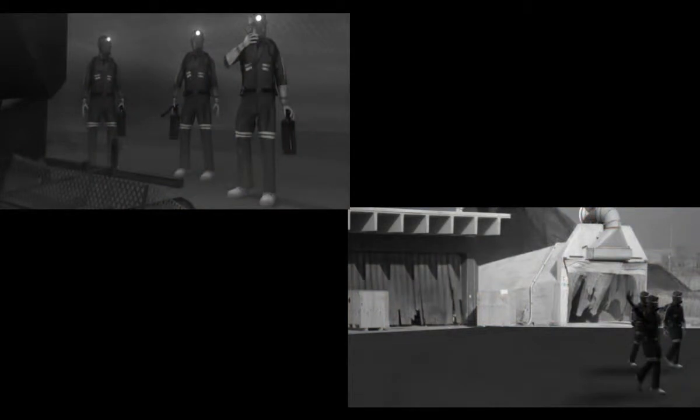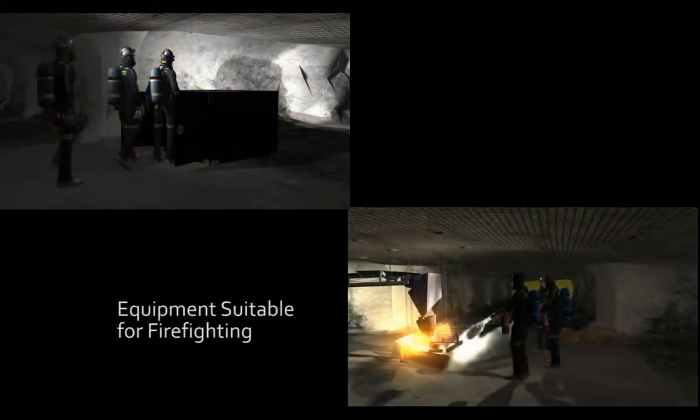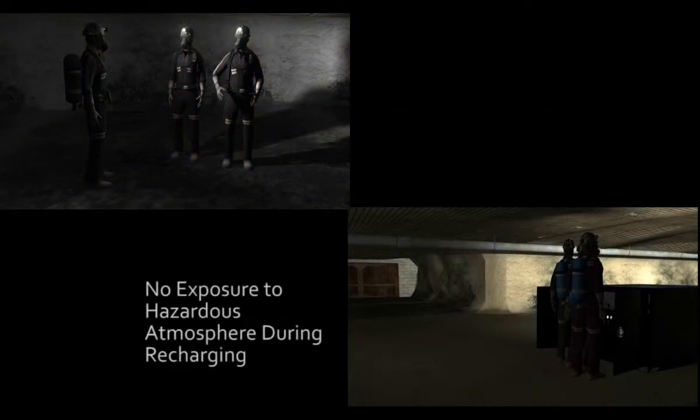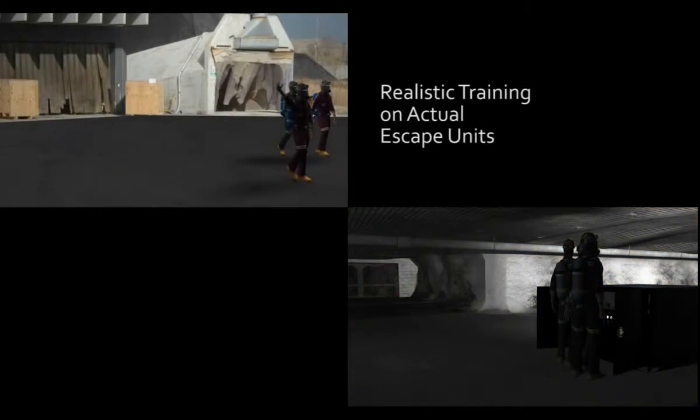Dräger SCBA benefits to firefighting include: ability to refill cylinders without returning to fresh air, equipment suitable for firefighting, ability to communicate clearly. Dräger SCBA benefits to escape teams include: communication possible without exposure to harmful atmosphere, no exposure to hazardous atmosphere during recharging, realistic training on actual escape units.